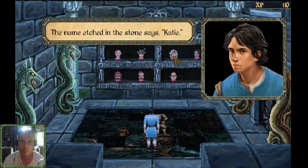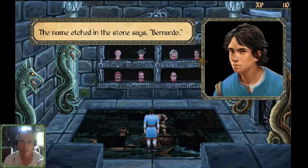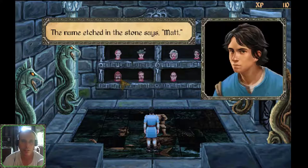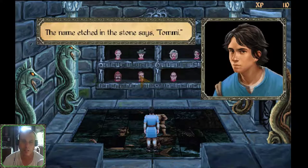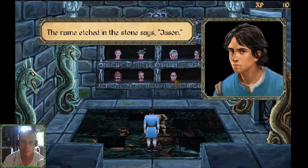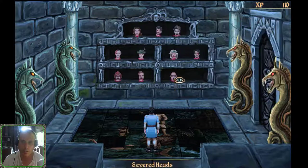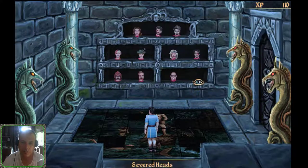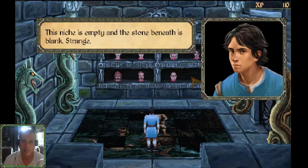The name etched in the stone says Katie. The name etched in the stone says Bernardo — whoa, what a name. The name etched in the stone says Matt. The name etched in the stone says Tommy. What's this one say? The name etched in the stone says Jason. What's this one say? Morbid recess — this appears to be where Amun Khol keeps her formerly devoted servants. This niche is empty and the stone beneath is blank.